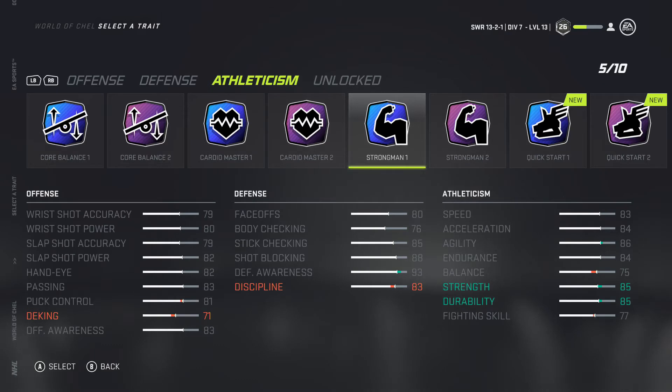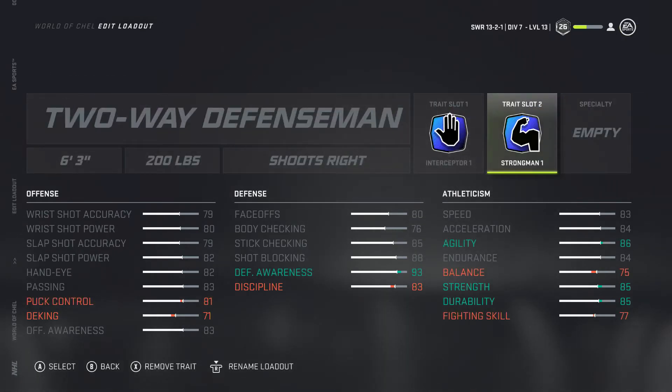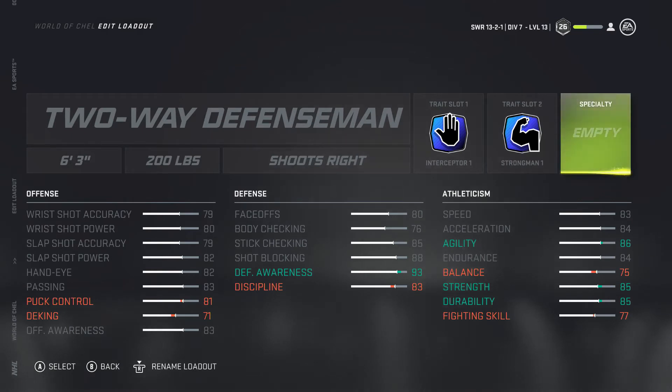We're putting on Strongman 1 to make sure we have the strength to take out offensive players, especially if they're running a small 5'7" sniper build. With 85 strength and 76 body checking, that's enough to take any little guy off the puck, which is huge for this build. We're only really losing some discipline and deking — both manageable if you're not making reckless plays.